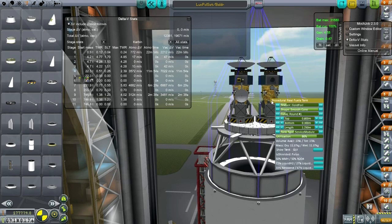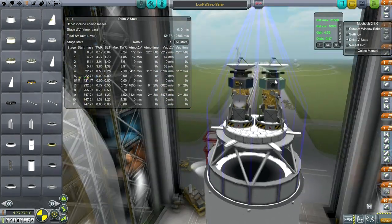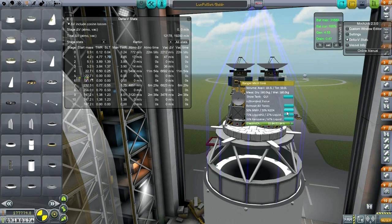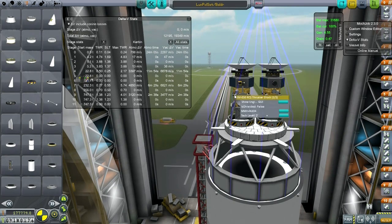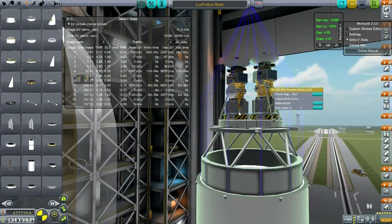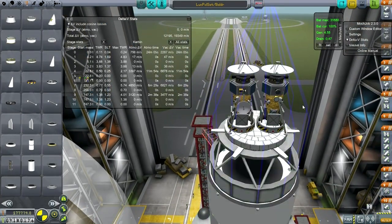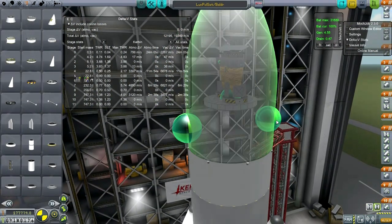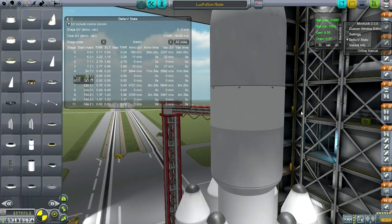We'll add some MMH/N2O4 propellant in there as well, and fill it up. There are RCS blocks using MMH/N2O4, and so are the 1kN thrusters, the tiny ones on the tails. These will try and boost themselves into their final orbit, but they're not meant to make lunar orbit on their own. That will be the job of the second stage, which will transfer them and make orbit around the moon.